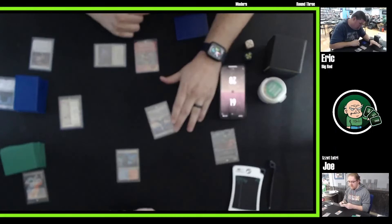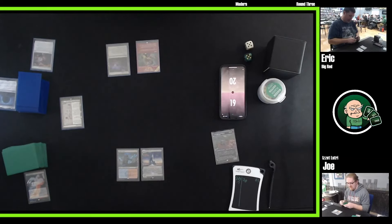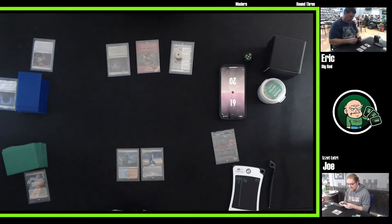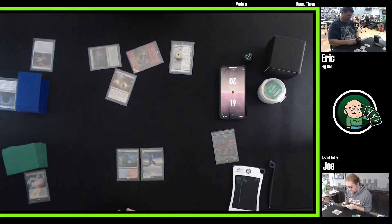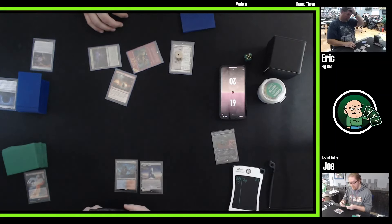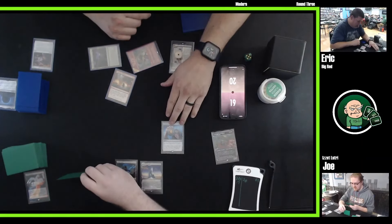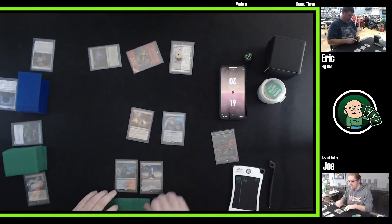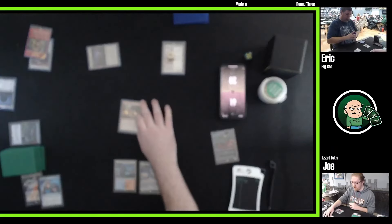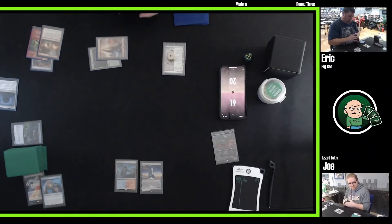Is that a Chrome Host Sea Shark? Yes — he's casting Cleansing Wildfire; it looks like it's going to take care of the Steam Vents. If you've never seen this card: it destroys a target non-basic land, that player searches their library for a basic, puts it into play, and the caster draws a card. But — Commandeer! Joe pitches a Chrome Host Sea Shark and a Force of Negation. So Joe takes the Cleansing Wildfire, Eric's Den of the Bugbear goes away, Joe gets to draw the card, and Eric searches for a basic. I was not expecting a Commandeer on a Cleansing Wildfire.